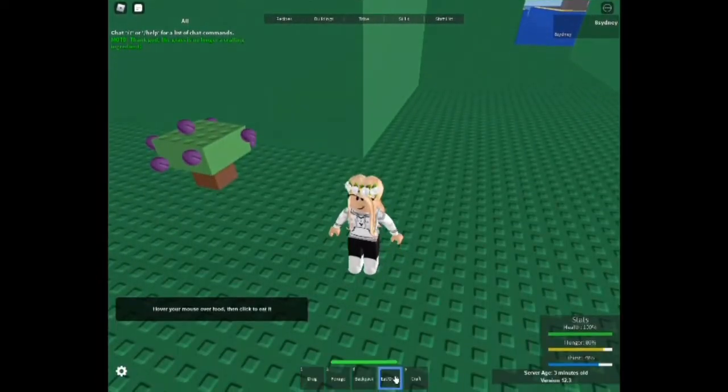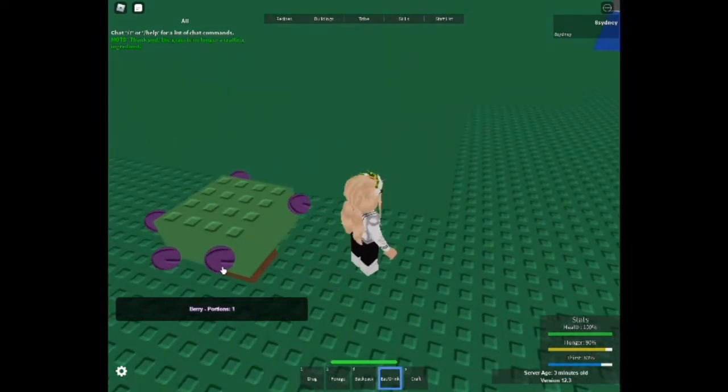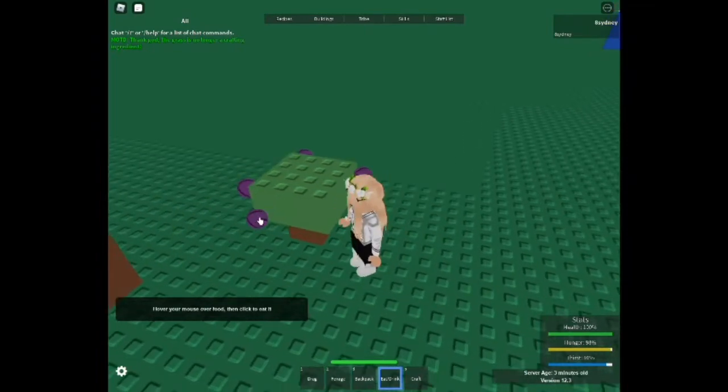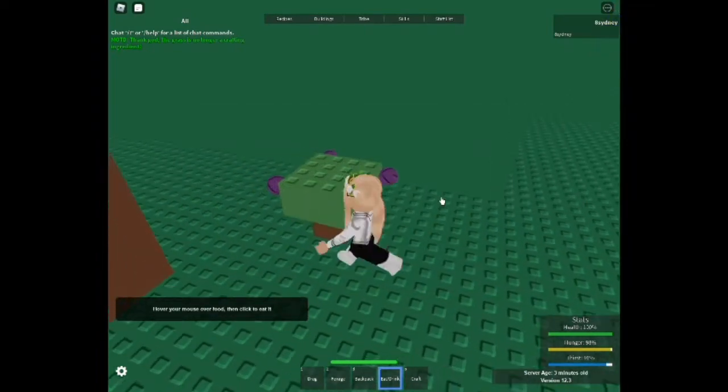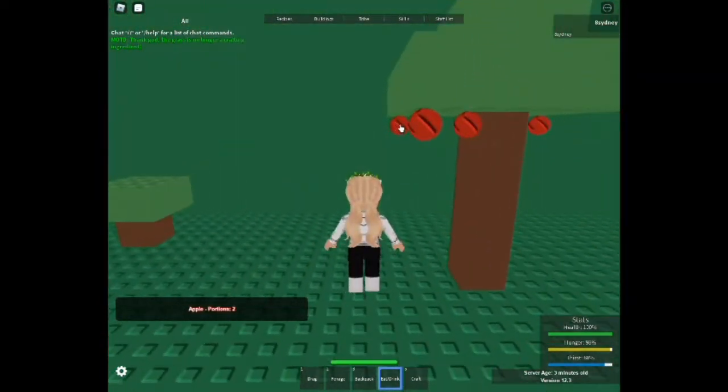Moving on to Eat/Drink — if you look at my stats, hunger and thirst are a bit low. If we go over to these berries and eat them, it shows up as berry portion one, and my hunger and thirst both go up. If you come over to the apples, they're portion one as well. If you're low on hunger, you're going to have to eat a lot of berries or apples, because portion one is not a lot.